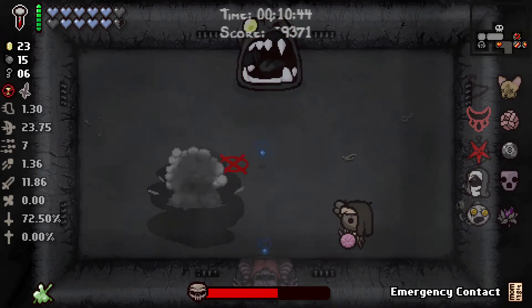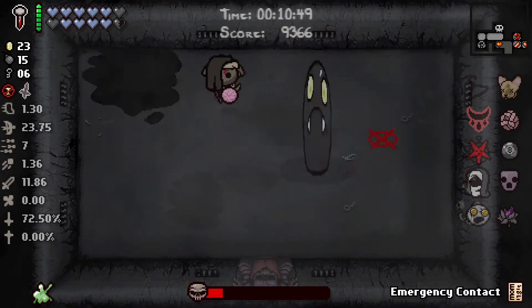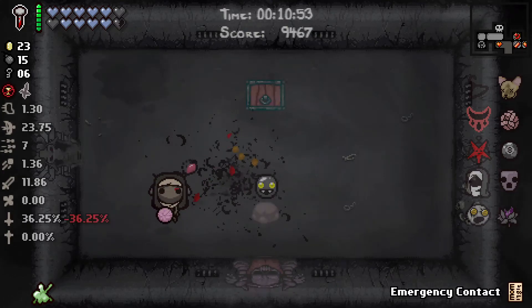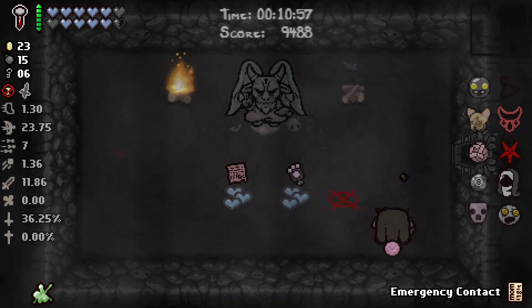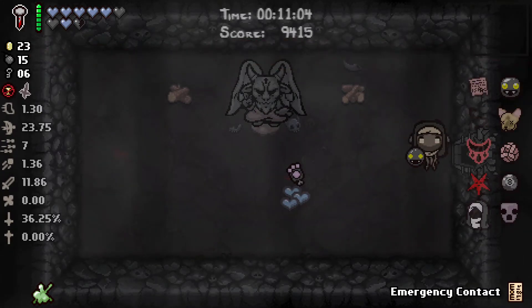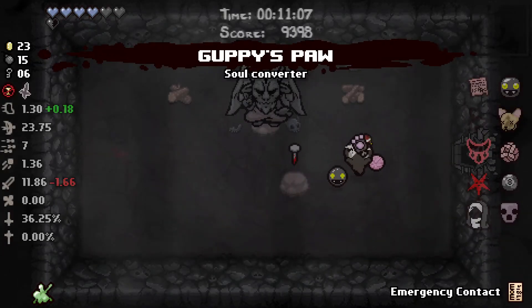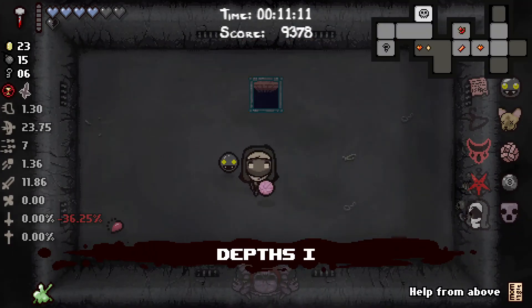Hey it's Gish — boom! And another boom. Question mark. Devil deal — let's see. Gappy items — you know what, I really don't think I need either of them. I'll take Contract from Below. I have the Nail so I can just touch it and get some HP back. Like that — no big deal.